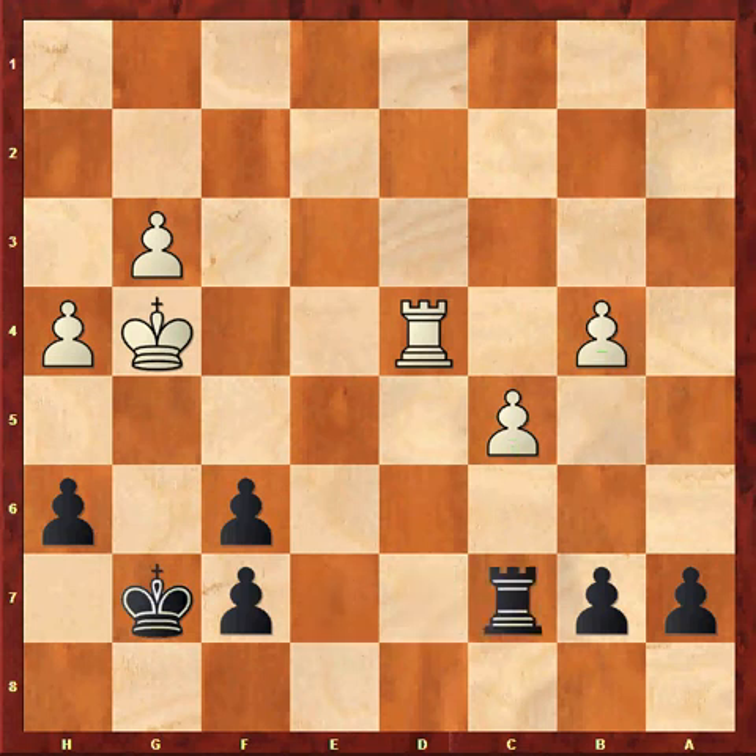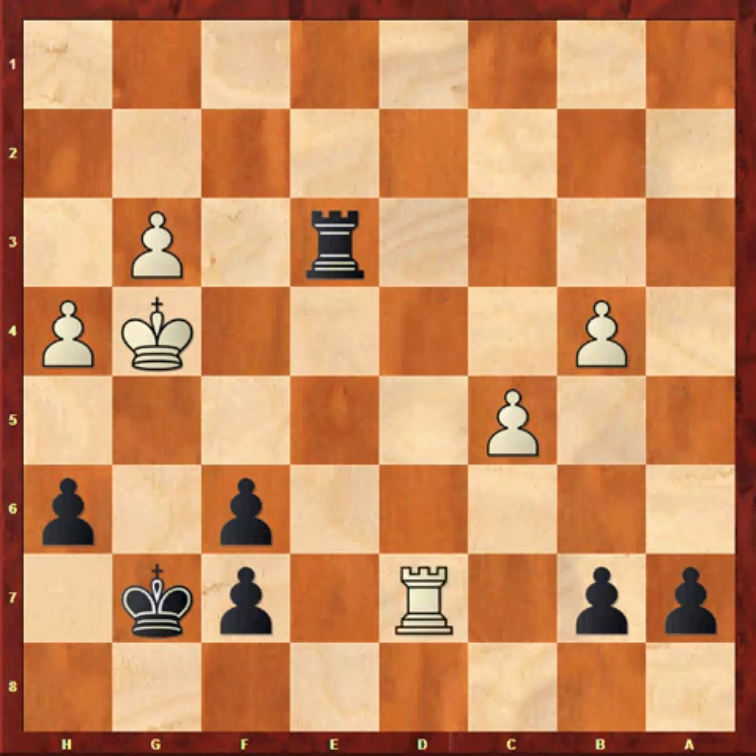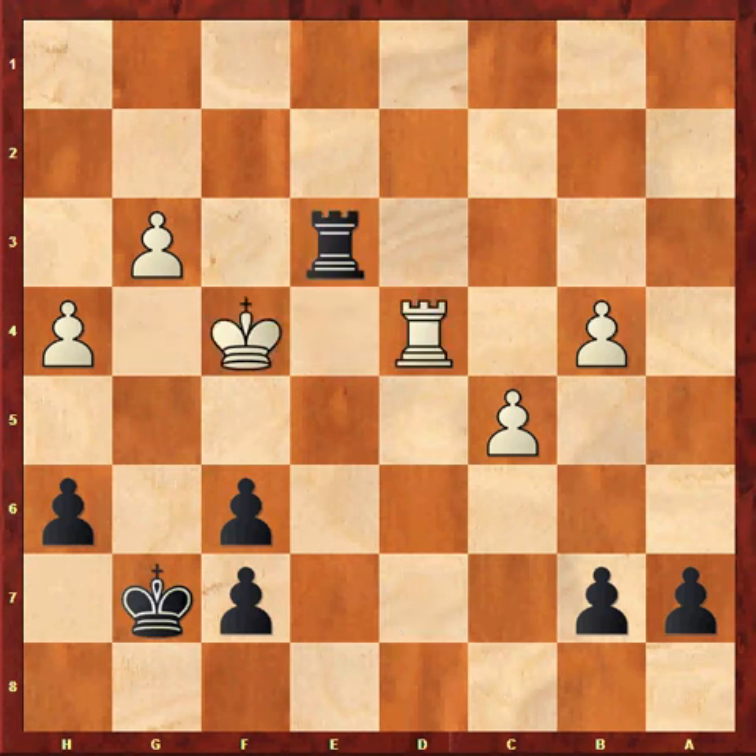Now I played Rc7. This is not a good move — Rc3 was better. White does not play Rd7 trying to invade on the 7th rank, since Rc4 picks up material. So instead Kf4, Rb3. Black's rook is active and this was better than what I played in the game.